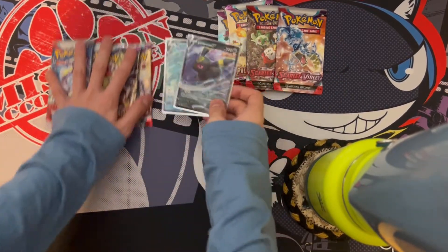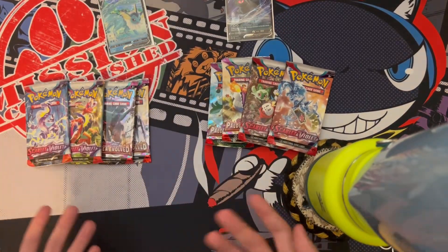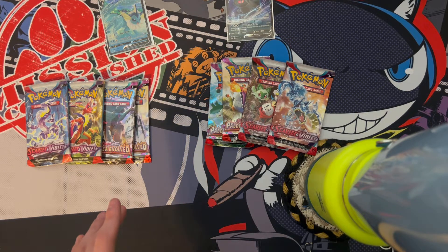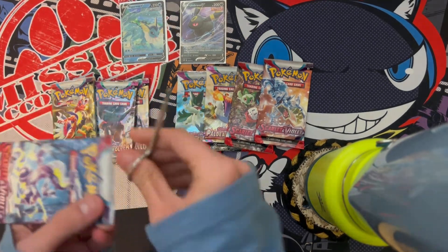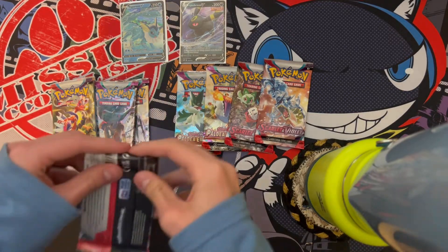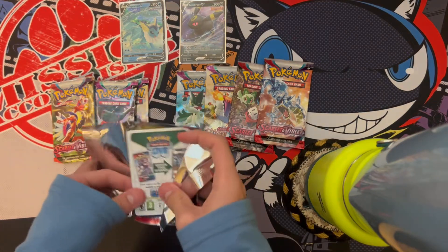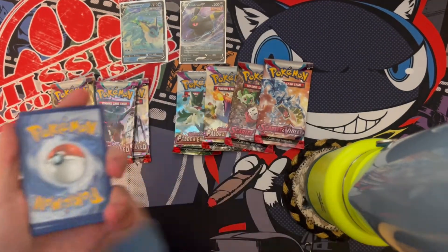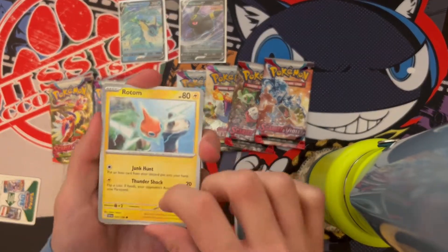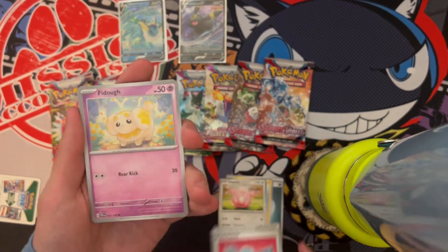I'm not sure which tin is going to be better, but we're going to have to see. We got eight packs — what could go wrong? I've had some pretty bad tins in my time. We're going to let Vaporeon start because everybody loves Umbreon and Umbreon is probably going to win. I like both of them. I like water Pokémon a bit more, so Vaporeon is more up my alley, but Umbreon is cool because it's Gen 2 — Gen 2 is my favorite.